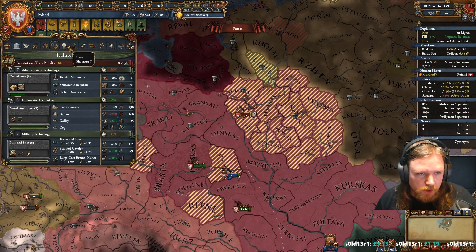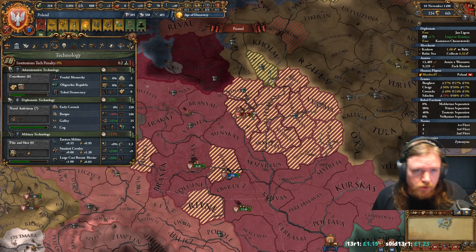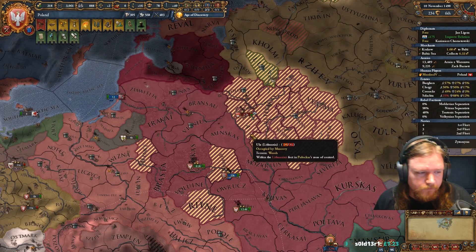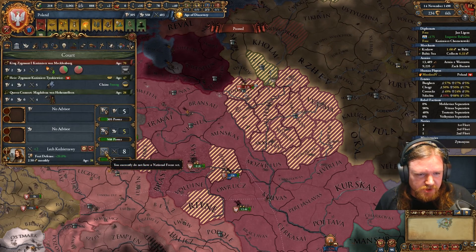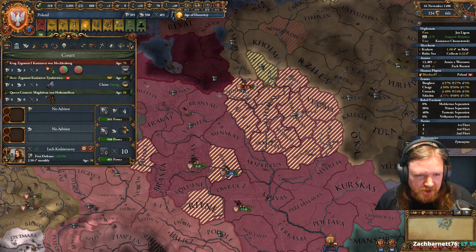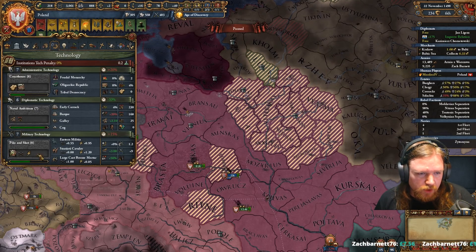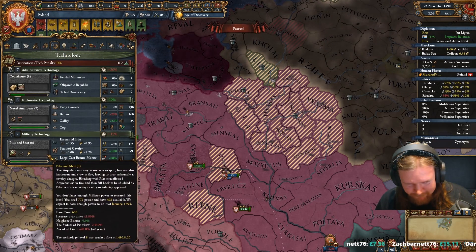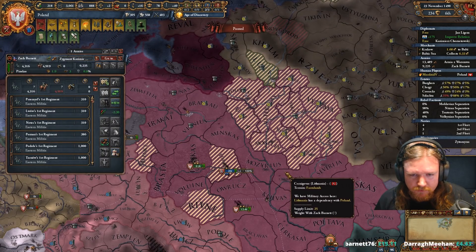I can invest in a new idea — oh, aristocrat. No one's got aristocratic yet, that's interesting. No, we're saving it for Miltech. What I'm very tempted to do is start focusing military — I'm going to do that. It's going to mean we struggle a little bit for admin and diplo, but we want the military tech and we definitely want the aristocratic ideas soon.